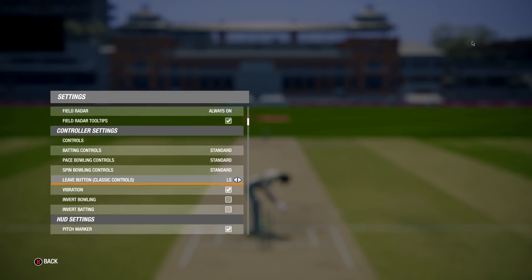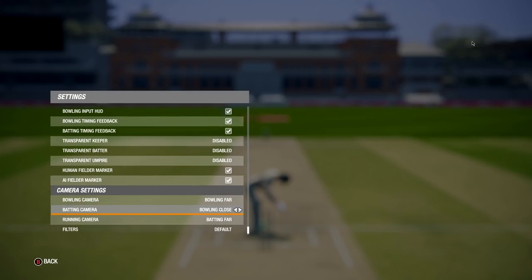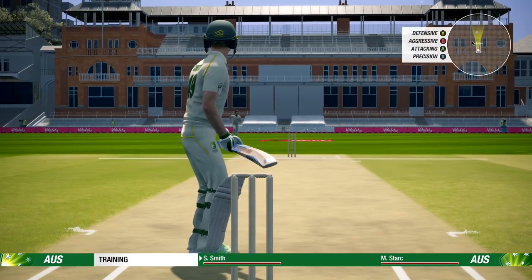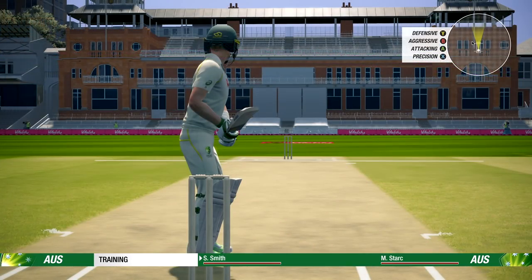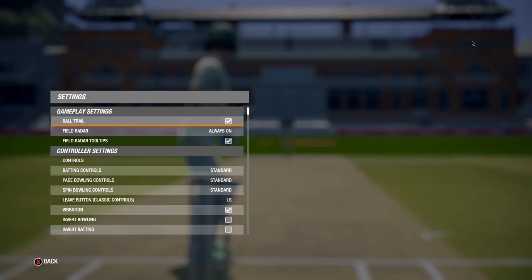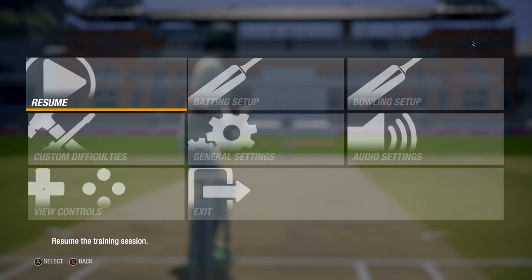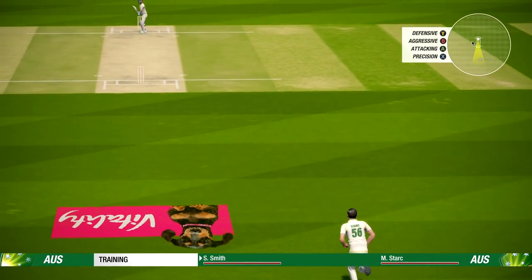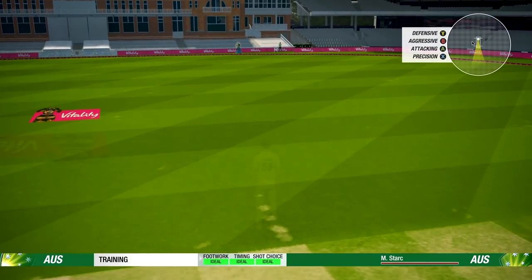I should probably try different camera angles. I'm not sure which settings that would be in — batting or camera settings. There we go: broadcast, broadcast two, bowling far, bowling pro, fixed. Let's try batting close — kind of like this, but it's very difficult to play this way. That's a lovely cover drive and it's gone. Let's try a delivery or two on each camera angle. Broadcast one looks very much the same as it was in Ashes Cricket.